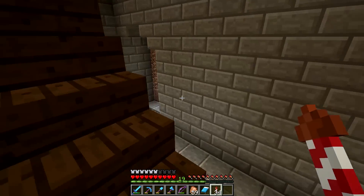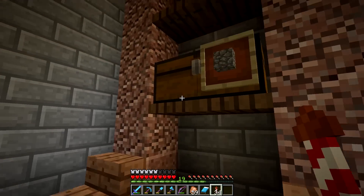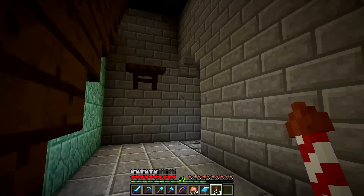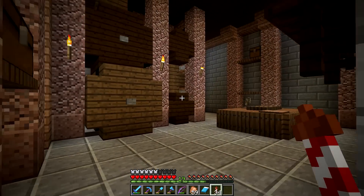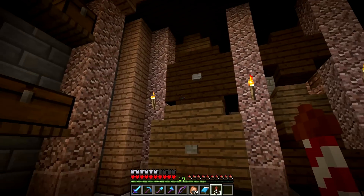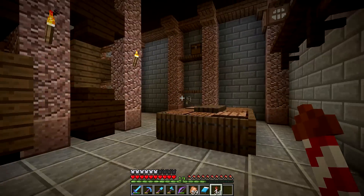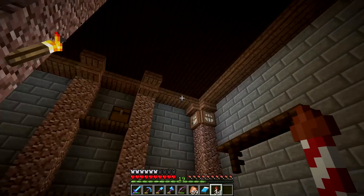Down here we have our mineshaft area with storage for cobble since our storage room was overflowing. It also serves as the entrance to our mine, the entrance to our secret bunker, and a place to store wine and ale that would be needed in the palace. I very much enjoy this room - the granite pillars pull everything together wonderfully.